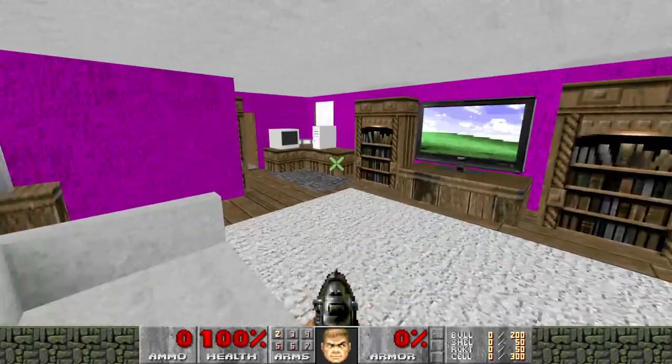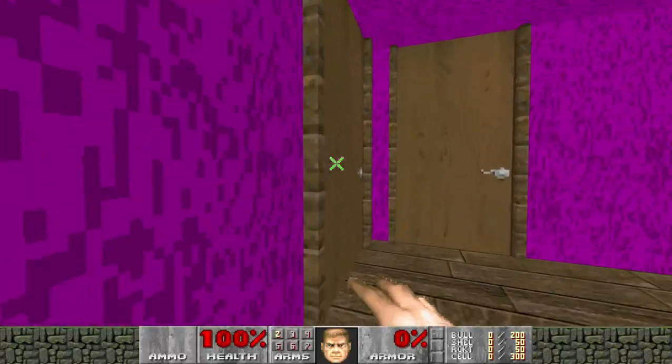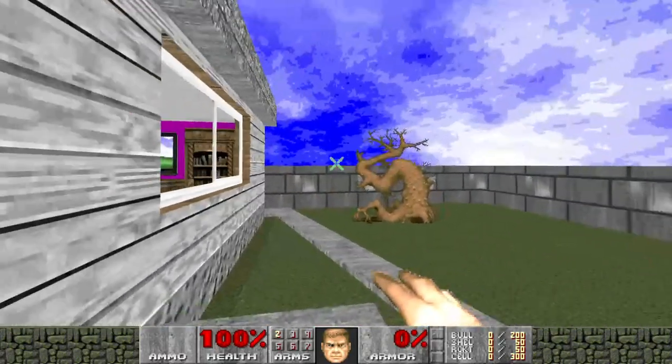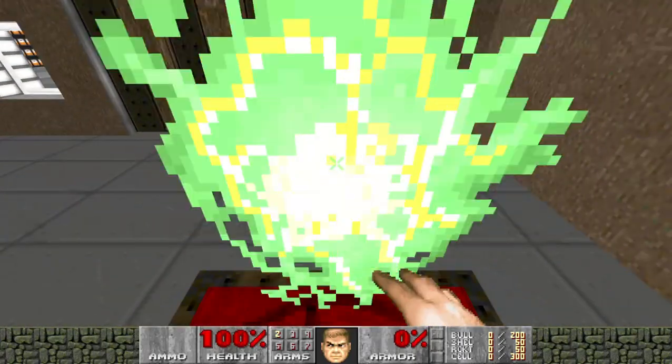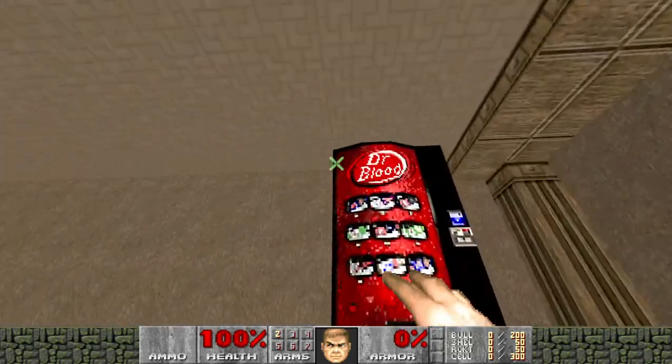Basically the whole point here is we're gonna adopt a pet, so we gotta go to the pet store. That's the bedroom board — gosh, I'm stupid. We're gonna go to the pet store. Here's our house for fun. There's a guy, Dr. Blood.